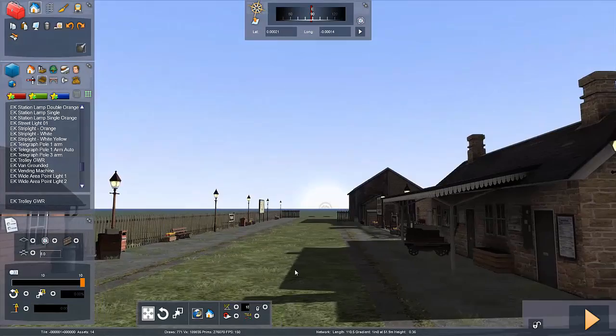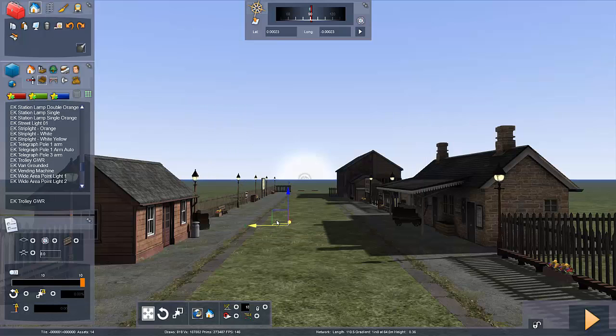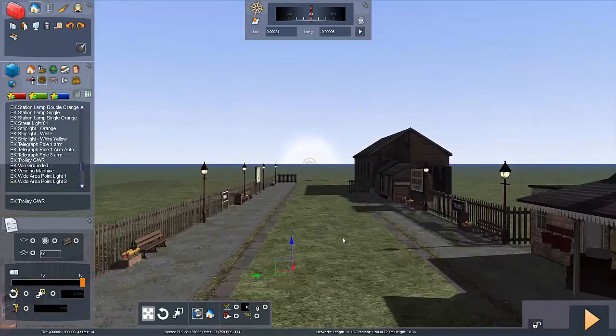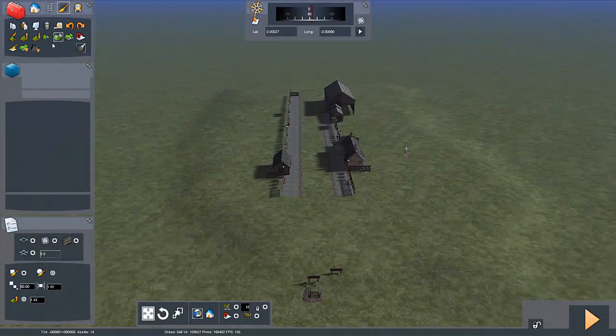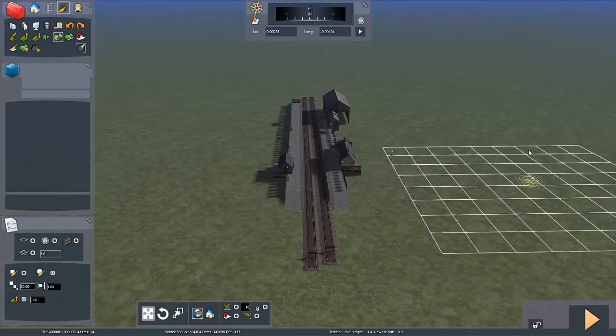So if we look at this now - in just a couple of minutes we've transformed the station already. It's looking quite grand really. Now we need to drop the terrain back to its normal position so we can carry on with the track.